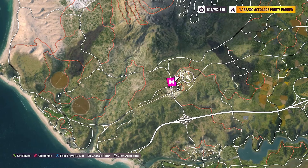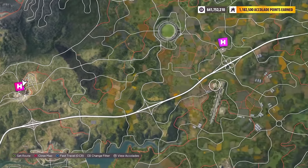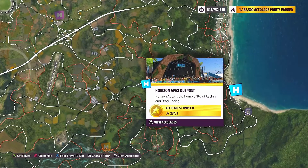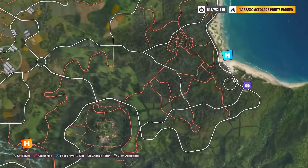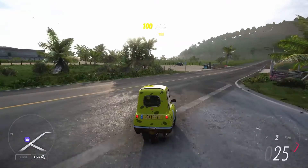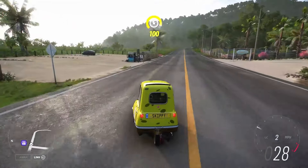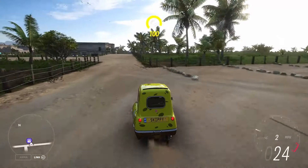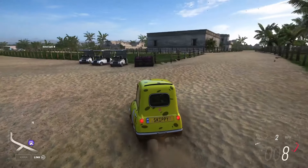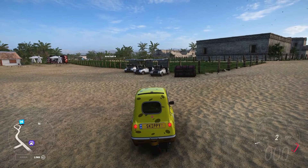As always I've got you guys covered with the exact location of this week's treasure. We're heading to the far right-hand corner of the map, just below the Horizon Apex Outpost — you're going to find this week's treasure located there. Head off the main road to the left into this car park; there's a little dirt path, and this week's treasure isn't too hard to locate — it's sitting right there next to some golf carts.